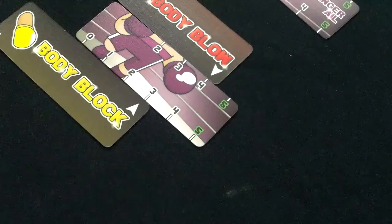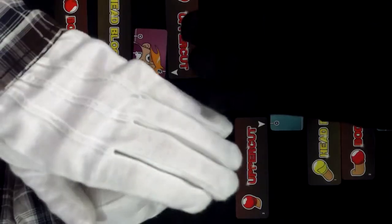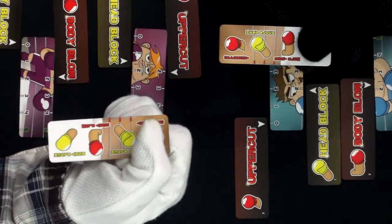The object in TKO is to knock out your opponent twice by scoring five points in one of your point bars. In play, you are choosing one of the four moves, which is revealed simultaneously.